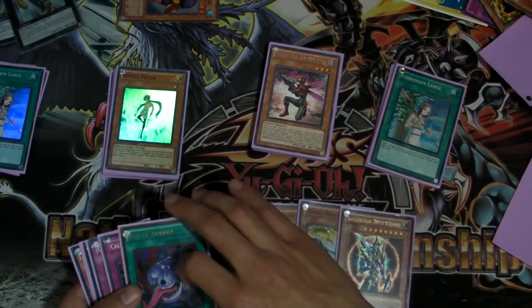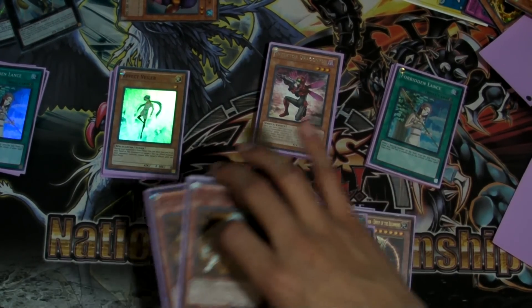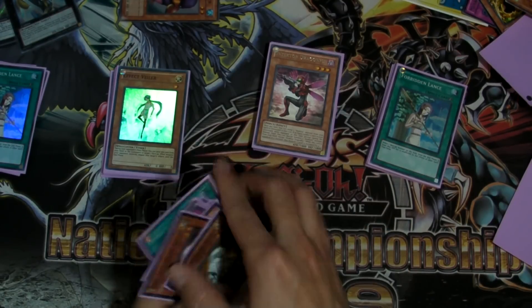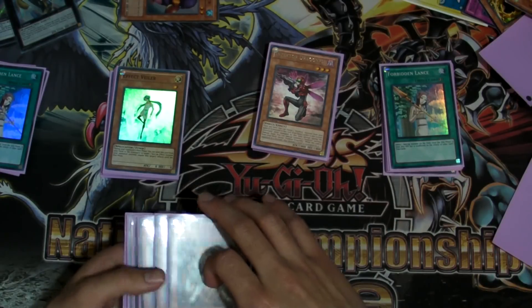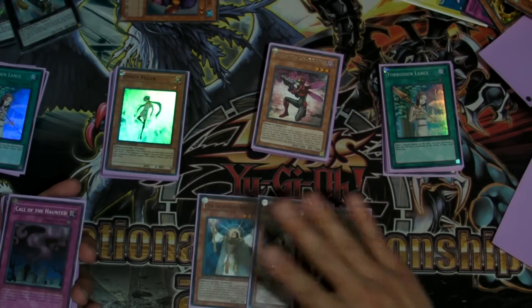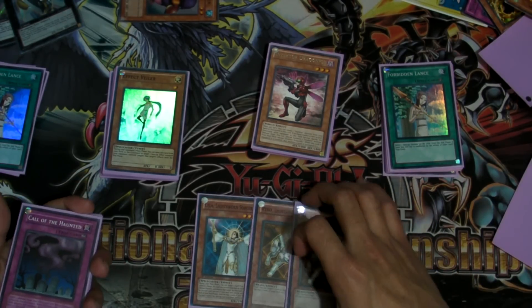They're also playing Black Luster Soldier, Pot of Avarice, 2 Call of the Haunted, 1 Lyla, and 2 Rykos. I thought this would give the deck a little bit more of a different way to play, because I really wanted to try Lightsworn and Inzektors together. It seemed like it would be a good option, because you have the ability to mill, and if you mill any of the Inzektors, you're pretty set to go.